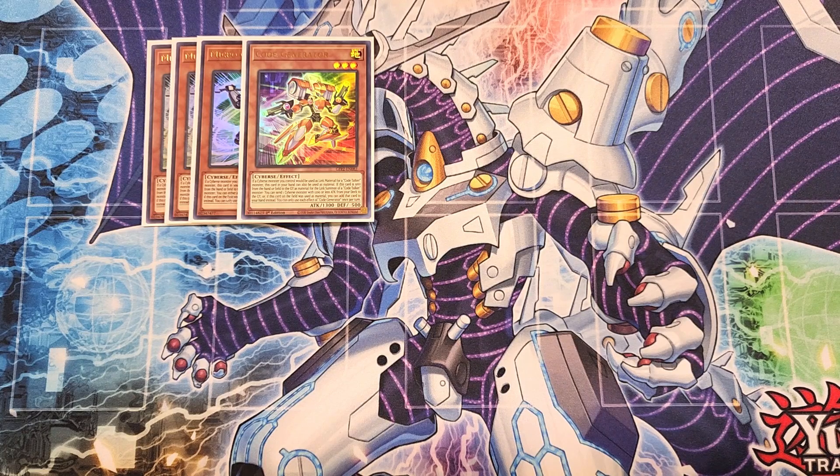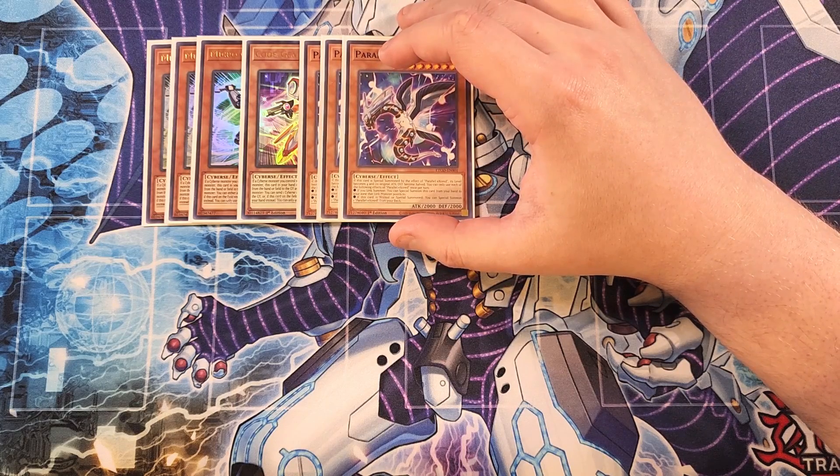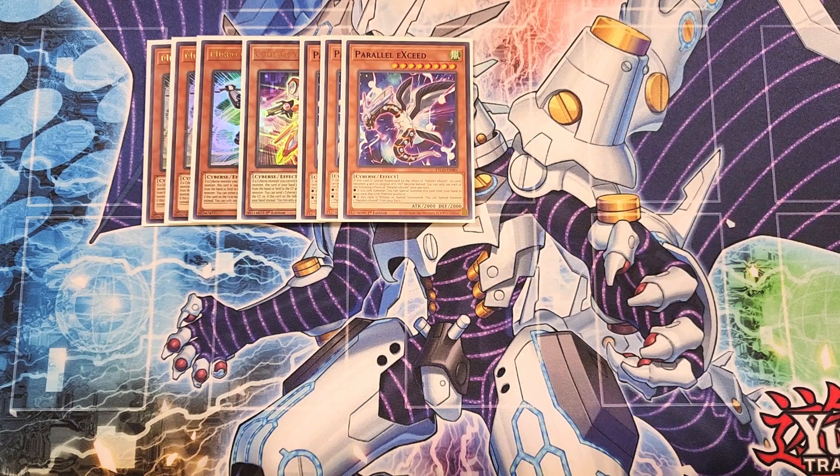We then play three copies of Parallel XZ. Parallel XZ is really good as a three-of in the build, because if you do Link Summon, you can Special Summon this card from your hand to your side of the field, then Special Summon another Parallel XZ from your deck. Both will become level four, and both will go down to 1,000 attack and 1,000 defense, but it gets you two Cyverse monsters on your side of the field so you can Link Climb with them, which is just amazing.